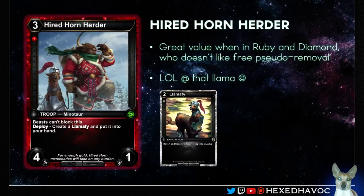Up next we have another one that gives you value if you're in two colors. In this case it's Ruby Diamond — you're gonna get some more value. In this case, it's pseudo removal with the Llama Phi. You can revert and transform a target troop into a llama. Just really good value again. The troop itself is not a very good attacker unless your opponent has beasts, but it's a good defender and can trade up nicely. If your board state's blank, you can get in some damage. Just good value. I like having things that give me two-for-ones or more.